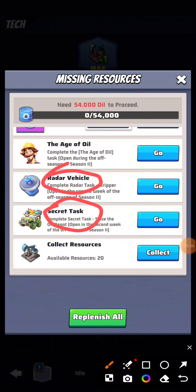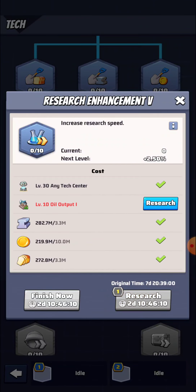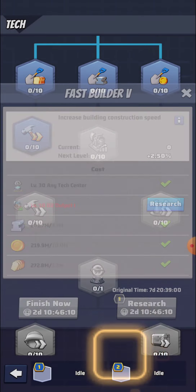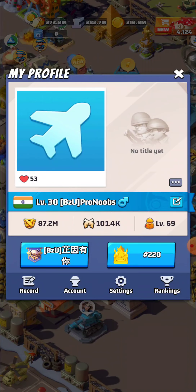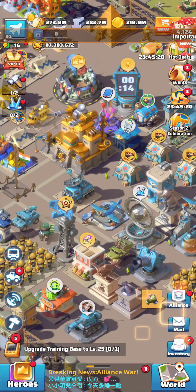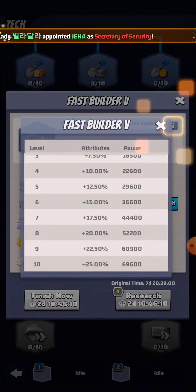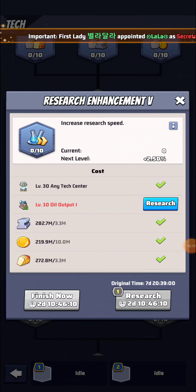We have 45,000 oil from the event. You can get oil from secret tasks, radar, and Age of Oil, even though they haven't provided any packs to purchase. You can also increase your research speed and construction speed — level 35 gives plus 3. We have a buff called 'Security of Development' which increases construction speed by 50%, though we don't have it right now. Without it, construction is taking 49 days; with the buff, maybe 40-45 days. Research gives a 25% benefit but takes a huge amount of time.